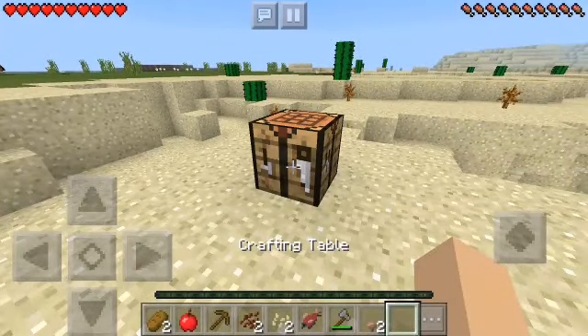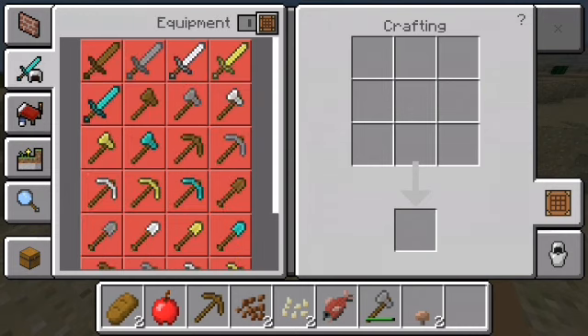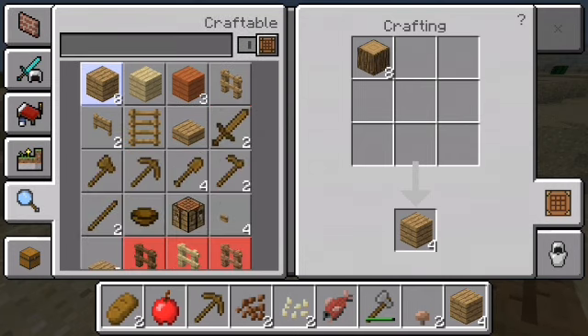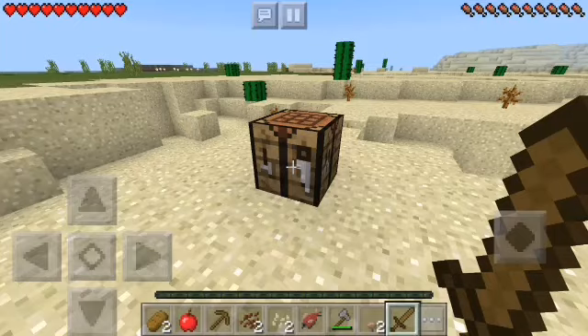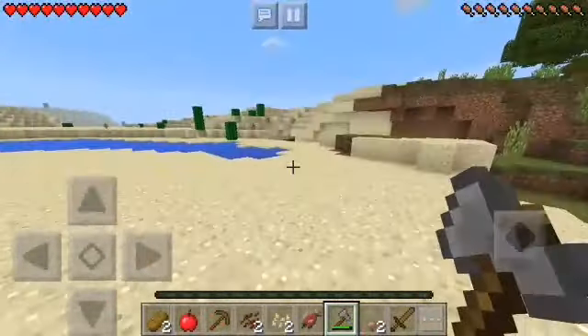My game froze for a second. Okay, I want to make a sword. I don't have sticks — so we are going to make some sticks and some planks. Can I really not make sticks? Okay there we go, you got to go in there. And now we can grab a wooden sword. Alright, let's grab this crafting table.